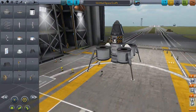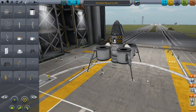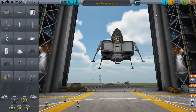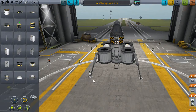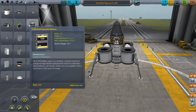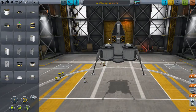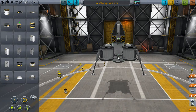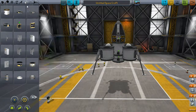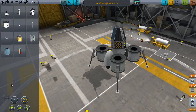That's better. Yep, that looks pretty fine to me. I think this is the lander — but no, I haven't even got the science experiments on. We'll put a couple of batteries on it. We'll add one or two science experiments. We've got to have mystery goo — we absolutely have to. Four of them would be sweet.